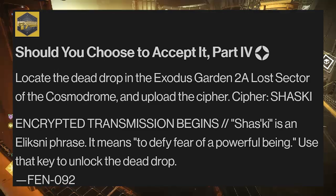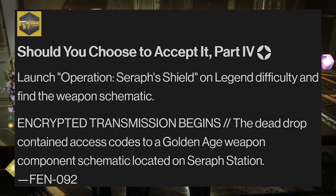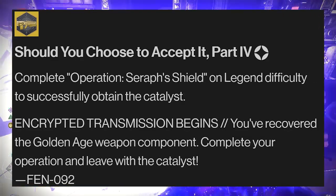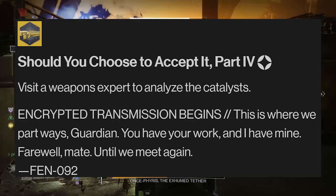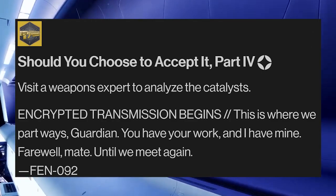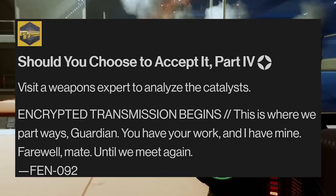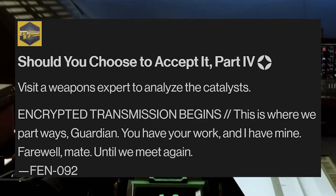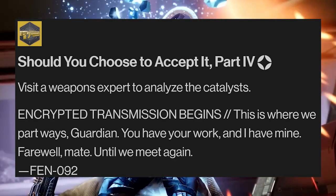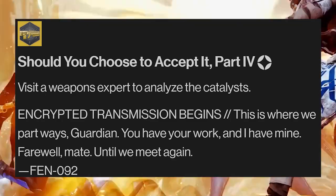This will be used to unlock a new dead drop located within the Operation Seraph Shield. After that has been completed, you'll have an additional step for this exotic catalyst quest that the others did not. After completing all four of the catalyst quests, you'll get a new step that tells you to visit a weapons expert to analyze the catalysts. This could be referencing Banshee.